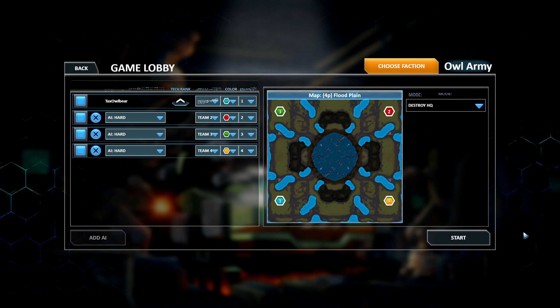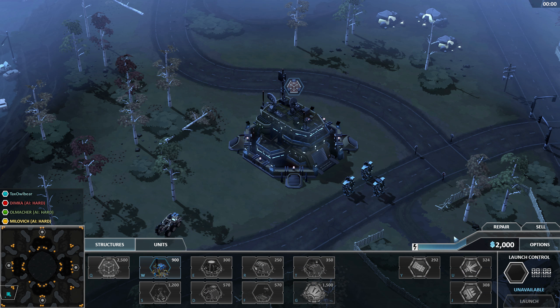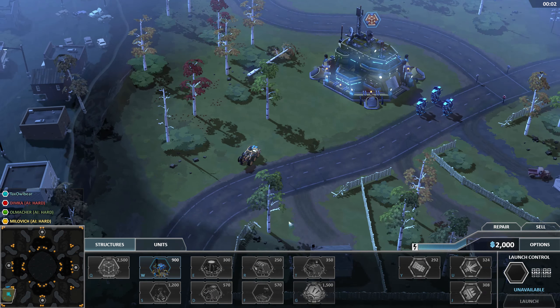Hello everyone and welcome back to Forge Battalion. Welcome to another skirmish. This time it's going to be a free-for-all with three hard AIs and we're going to go with destroy the HQ again. So let's see how this ends.